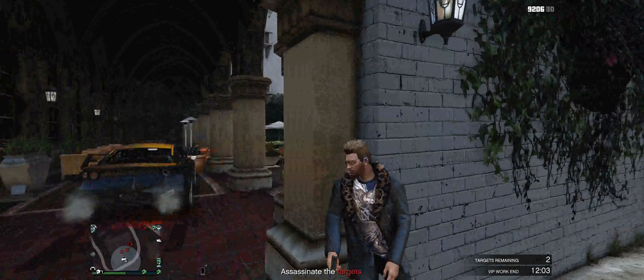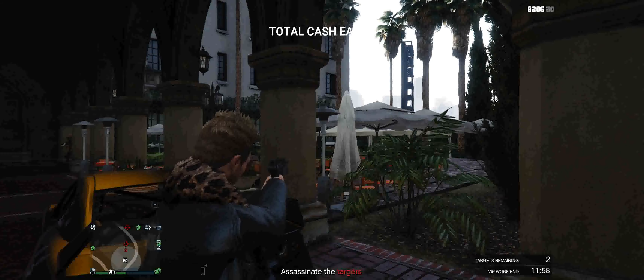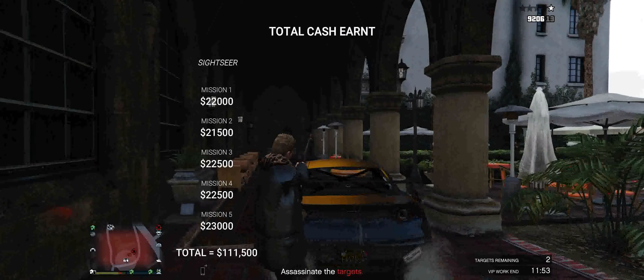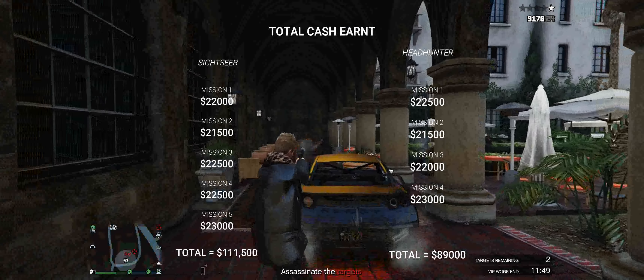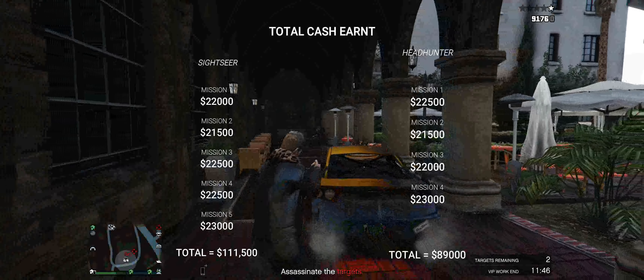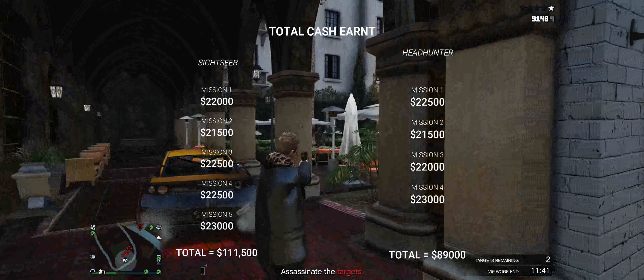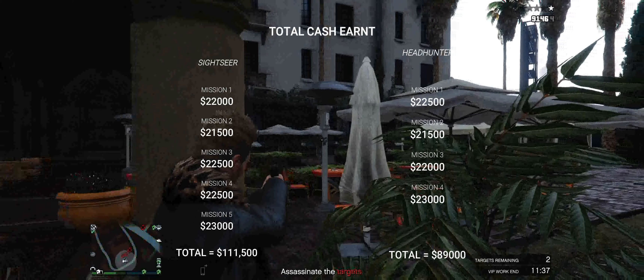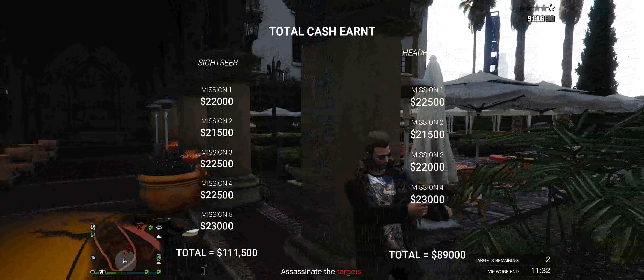I hope you enjoyed that montage. Now let's take a quick look at the total cash earned. For Sightseer I completed five different missions - they all pay out different amounts depending on how long it took you - and I got $111,000 from that. For Headhunter I completed four missions within the hour. The payouts also change depending on how long it took, but in total I got $89,000. So just by doing Sightseer and Headhunter, we made over $200,000.